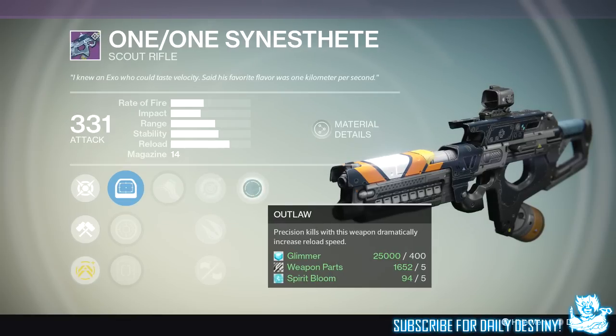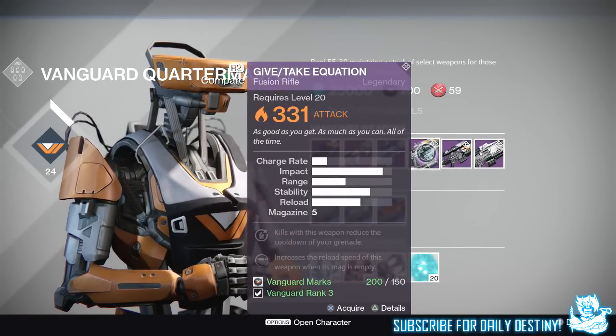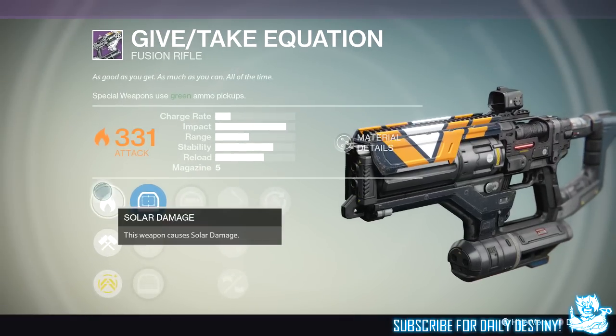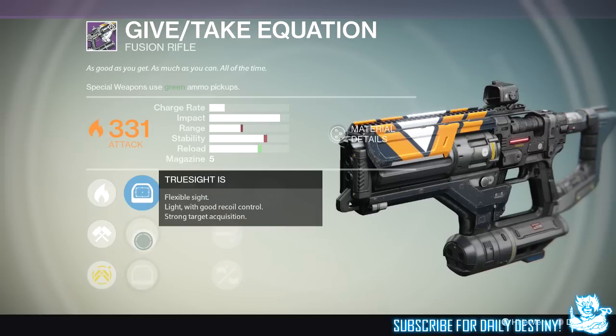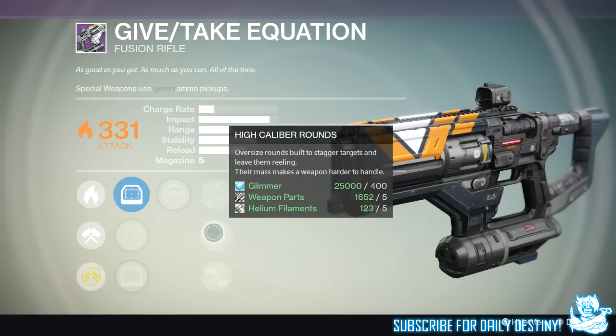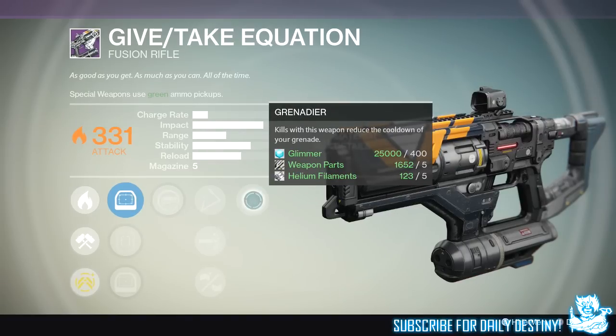The next weapon is the Give Take Equation, which is a fusion rifle — loving that name. Its mods include Red Dart ORS1, True Sight IS, and Red Dart ORS. Then Spray and Play — increases reload speed when the mag is empty. We also have Skip Rounds, high caliber rounds, and Hand-Laid Stock for increased stability and reduced range. Last mod is Javelin — kills with this weapon reduce the cooldown of your grenade. If I got this fusion rifle I would definitely reforge it. Look at that impact, and you can get stability almost maxed — not bad at all.